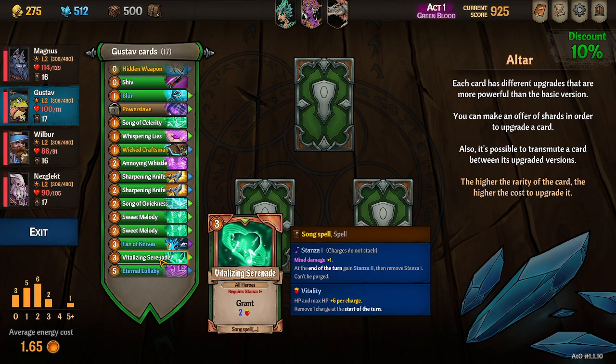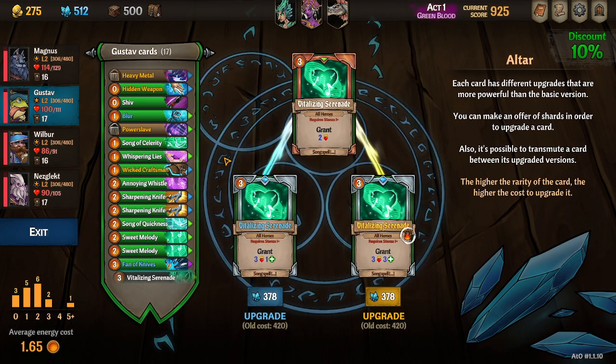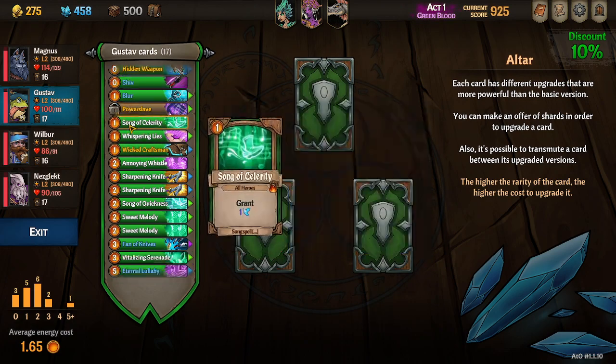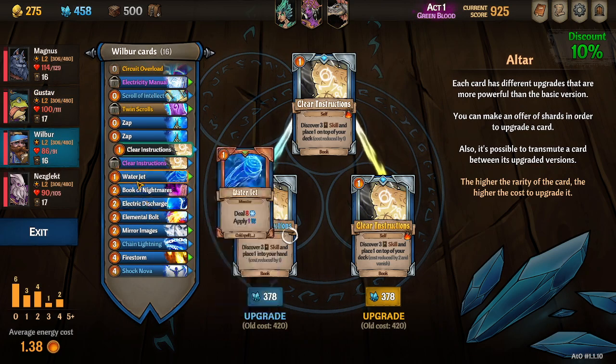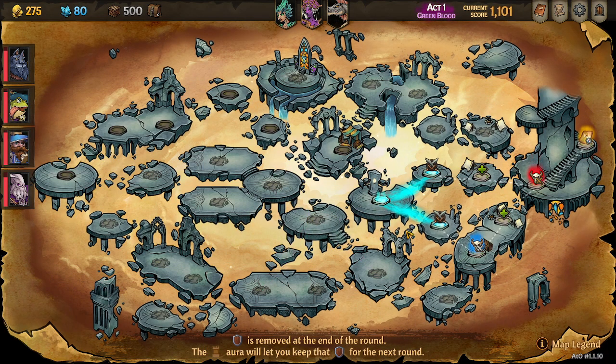All right, Gustav — well, I don't need to change anything on Gustav. We can make him apply some insanity. And we can get another clear instructions on Wilbur — and that'll be our spending.